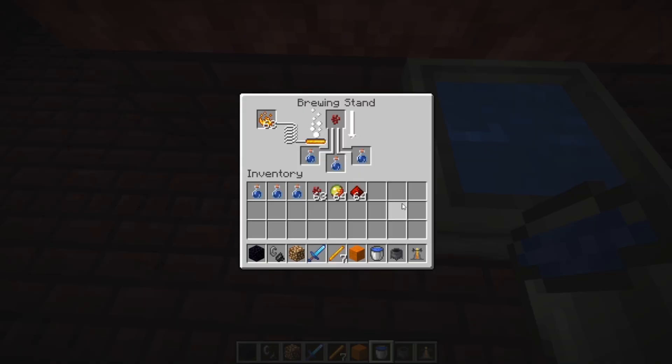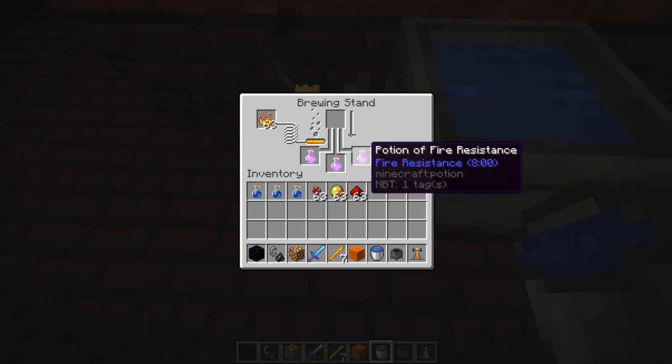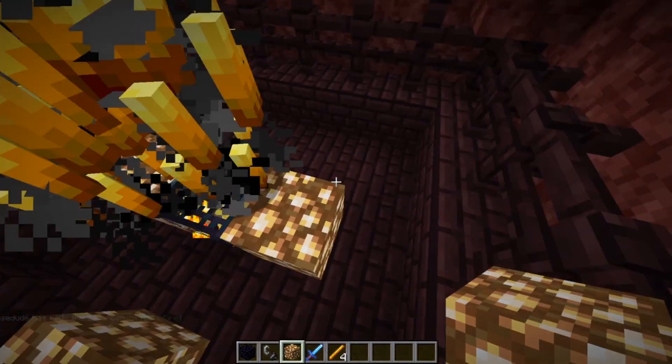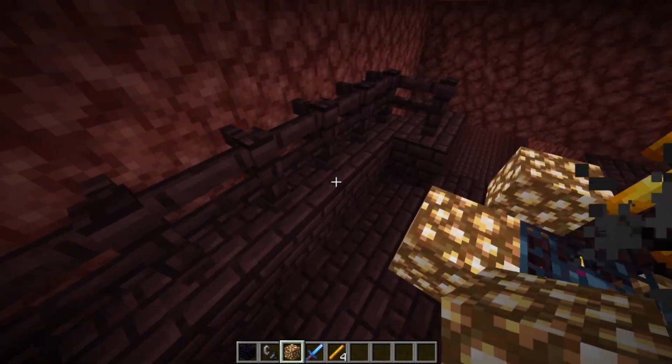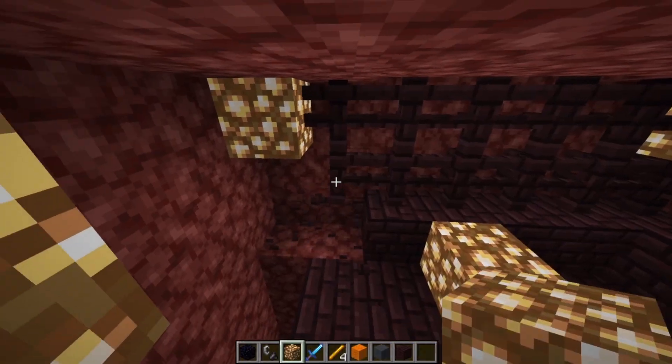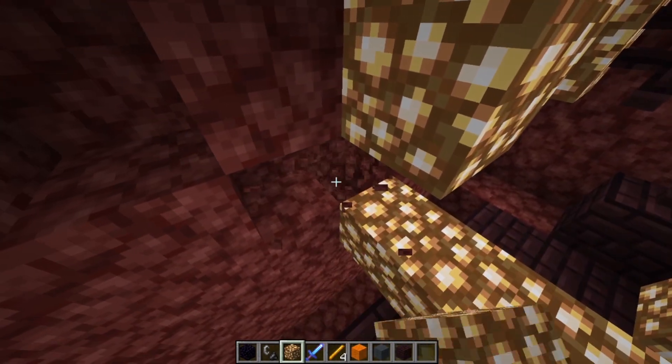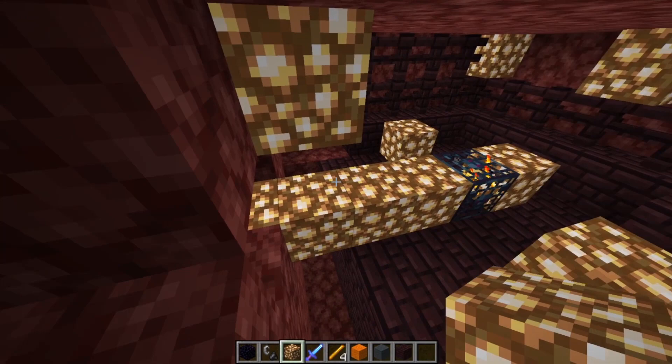Once you have your Blaze Spawner, brew up some Fire Resistance Potions and drink them down — the Blazes won't hurt you. The next thing we're going to do is take some Glowstone and light up this area. If you don't have Glowstone, you can use Torches. The important thing is that it's really bright in here, because Blazes need it to be really bright before their Spawner stops spawning.